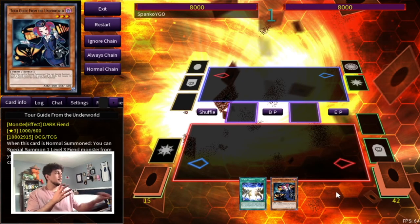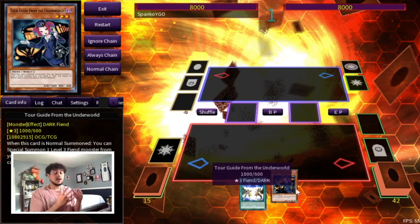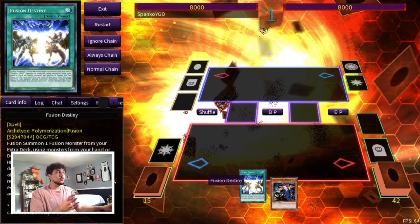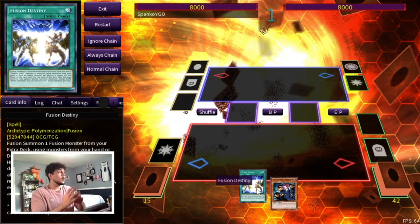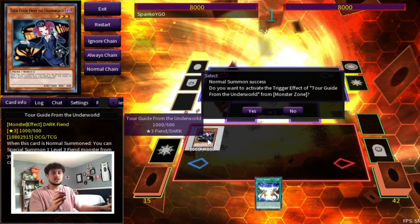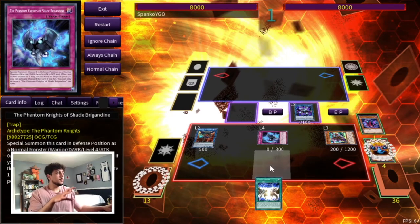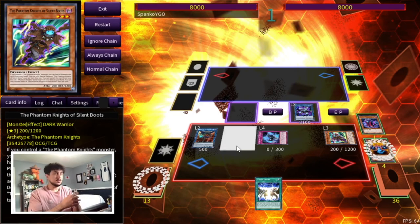The last combo I want to show you is what happens if you open your one card Tour Guide combo but also open Fusion Destiny. I already showed that Tour Guide alone is four disruptions, but what happens when you open Fusion Destiny too? Keep in mind you're playing with a full five cards — those other three or four cards can help you play through hand traps and extend further. As you saw in the first combo you make Verte, but here you don't need to make Verte because you already have Fusion Destiny. I'll go through the combo quickly and get back when things switch up.